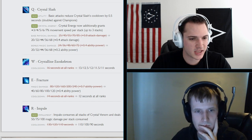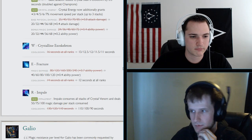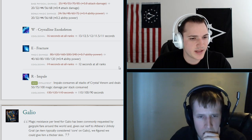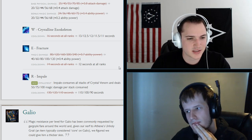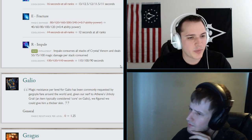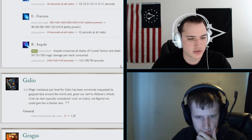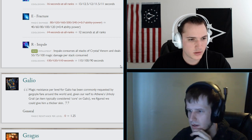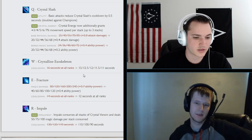His W, Crystalline Exoskeleton, now has shorter cooldowns — good, as it was too long for what you got. Fracture does less damage but has a 12-second cooldown at all ranks, so it'll be up more frequently. Impale now consumes all Crystal Venom stacks and deals 50, 75, or 100 magic damage per stack consumed — potentially 300 damage. Its cooldown is also being reduced.